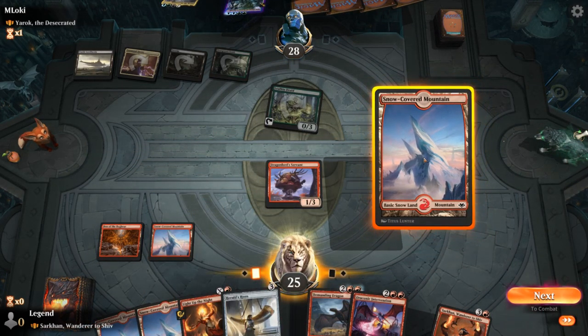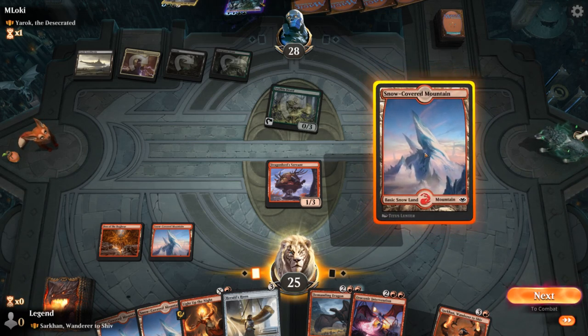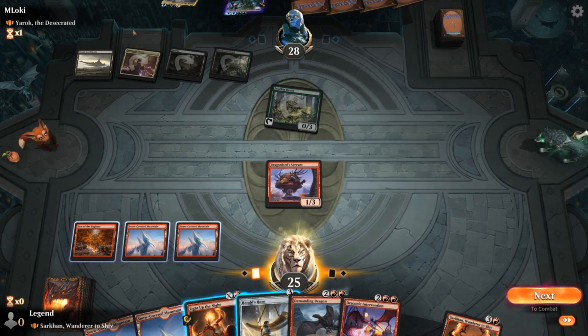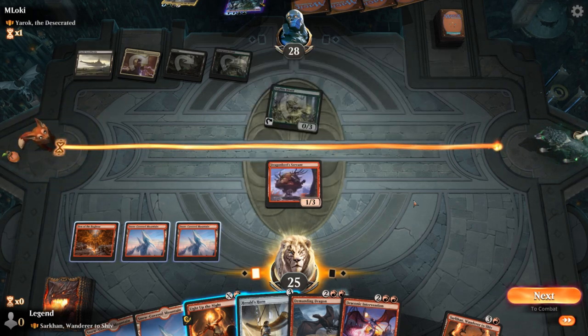Still interested in potentially killing the Leafkin, but it could be better served saving removal to kill Yarok. Problem is I wouldn't be able to do that next turn since it still only deals 4 damage, so that does leave me in a rough spot. Could just kill Leafkin and let them play Yarok, then play Demanding Dragon next turn — but the extra advantage that Yarok provides is going to be a little bit much for us to handle.